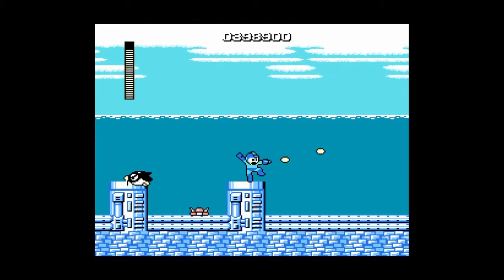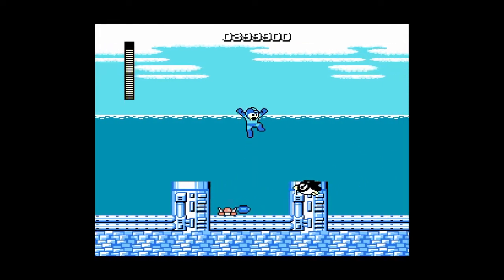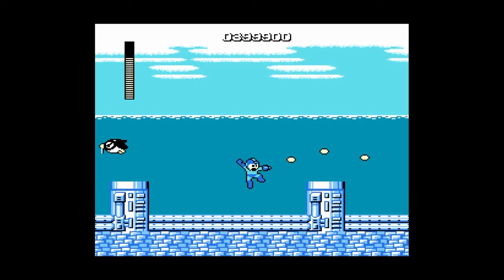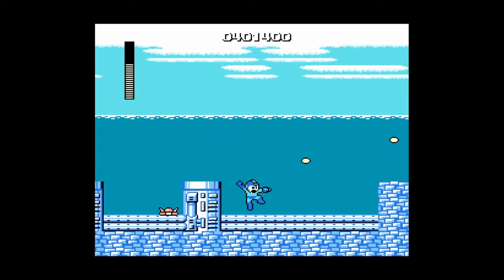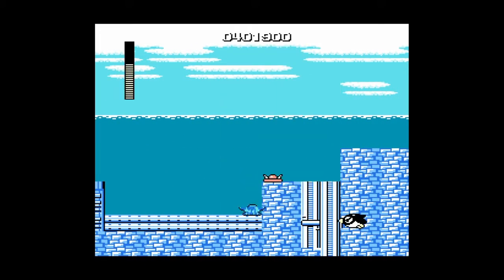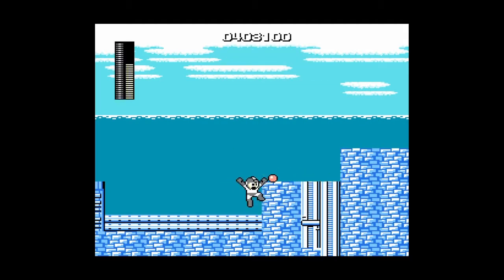It's a pretty cool stage because it's all blue, and blue's my favorite color. I don't know if that's any correlation to why Mega Man is one of my favorite characters, but maybe it is. It's literally all blue except for space. We've got little penguins flying over here — well, they're flying because penguins don't fly in the sky, they fly in the water.